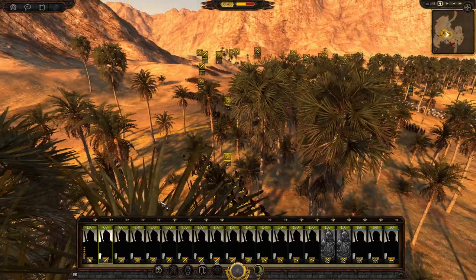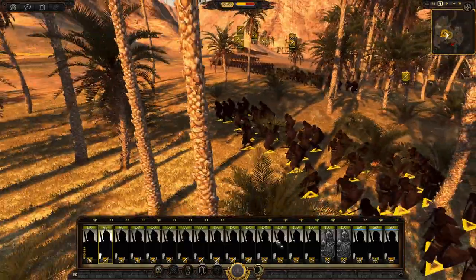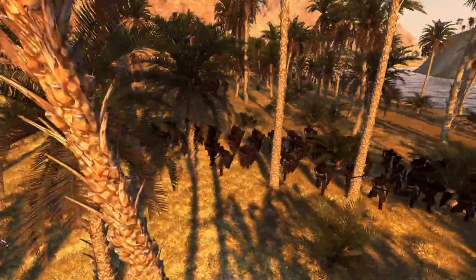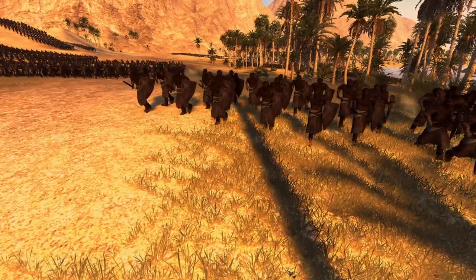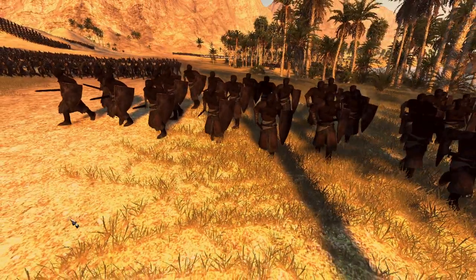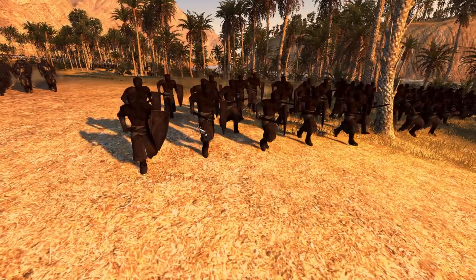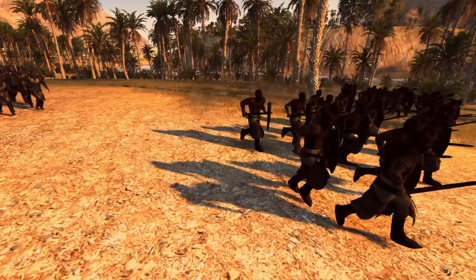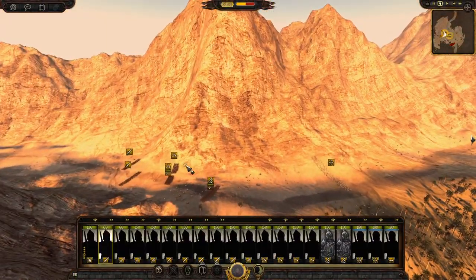Then we'll look at the Wraiths. This unit I really like because it almost fights to the death. These guys look excellent — they fight almost to the death because they are basically dead men. Why would dead men retreat? They'll fight to the death. They're a small unit, 60 men in the unit, and they look excellent as well. I think the Phantoms are like another similar unit to the Wraiths — developers can correct me on that.